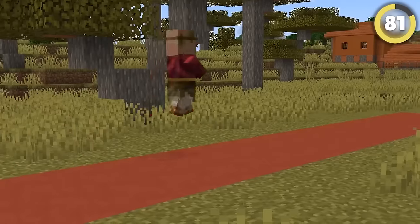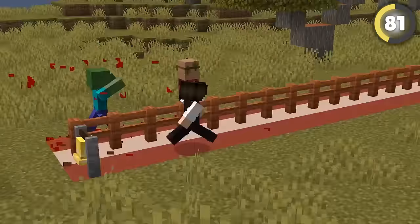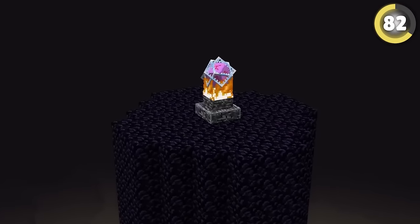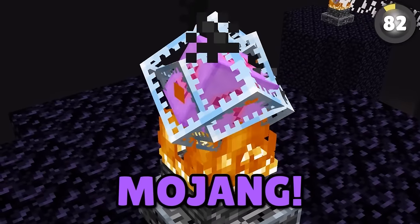The villagers are hiding a secret — they're actually super fast. While it only happens during nightfall when they're under attack, their top speed is actually faster than a player sprinting. Mojang also put a secret hiding in plain sight: this end crystal actually has a secret message written on it — the word Mojang.